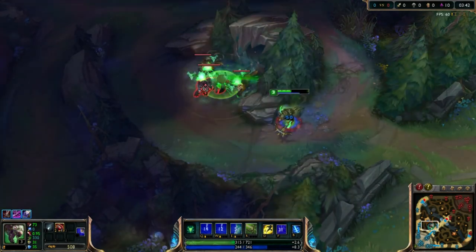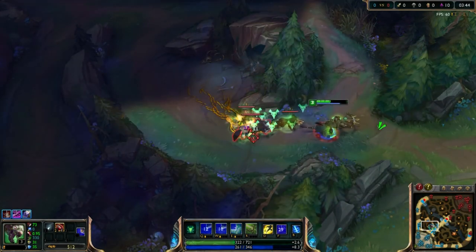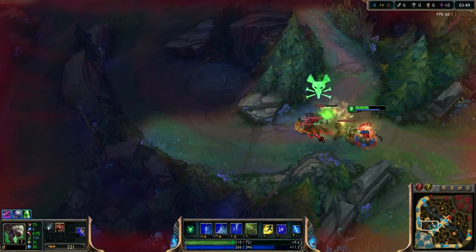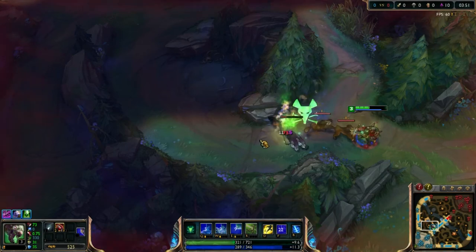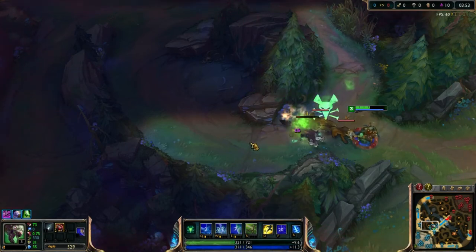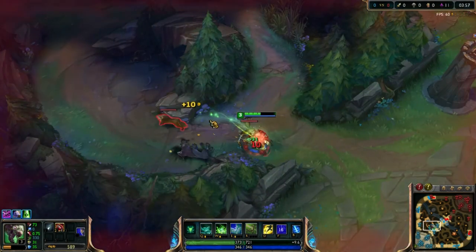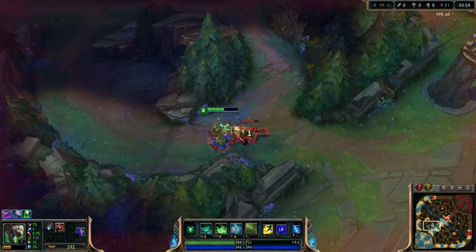To do the camps, it's exactly the same thing — you will attack them from afar for 10 seconds, they will deal no damage, and then you will enter their attack range just to finish them off. Keep in mind that this is not really a jungle route; when you play Twitch in the jungle, you want to gank as much as possible.